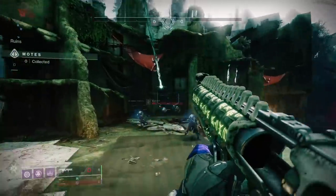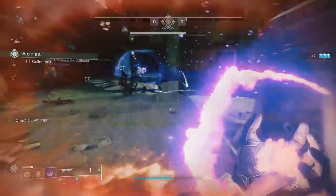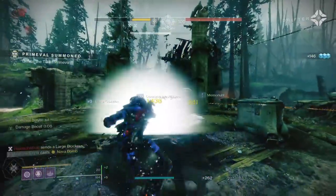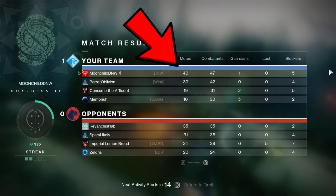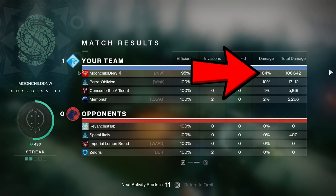This loadout works so well that when I took it into Gambit I ended up carrying the team harder than I ever have — the ad clear was amazing and by the end the enemy team was just depositing their final motes when our primeval bit the dust. When you look at the scoreboard, not only did I deposit more motes and kill more PvE enemies than anyone on the team, but when we flip to the next page I dealt like ten times as much primeval damage as the guy in second place.